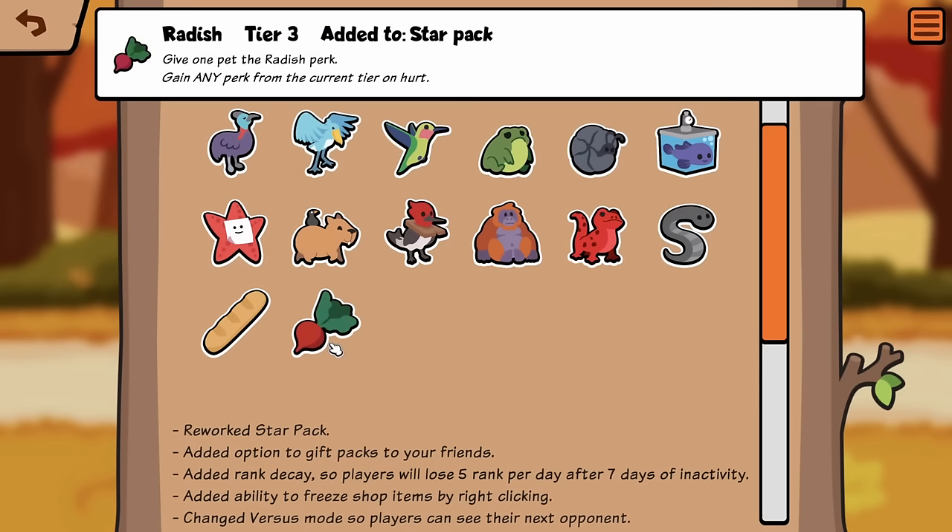Radish: Gain any perk from the current tier on Hurt. That's pretty cool. So this is just gonna be better later in the game, right? Because you could potentially get Melon after getting hurt. I wonder how that would work with Pita Bread.